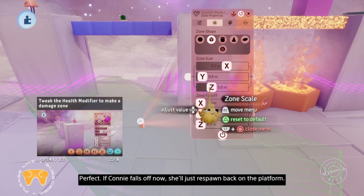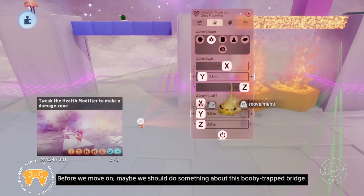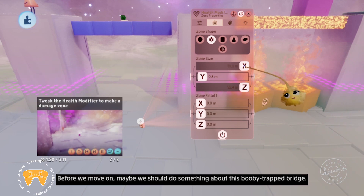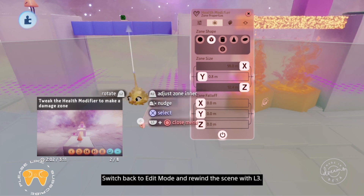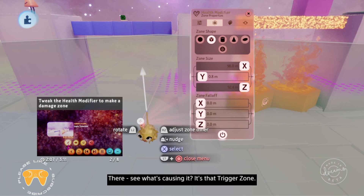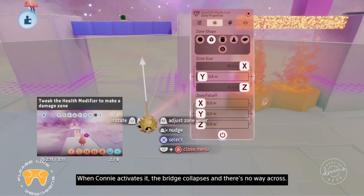Now let's test it in play mode and see what happens. Perfect. If Connie falls off now, she'll just respawn back on the platform. Before we move on, maybe we should do something about this booby trapped bridge. Switch back to edit mode and rewind the scene with L3.